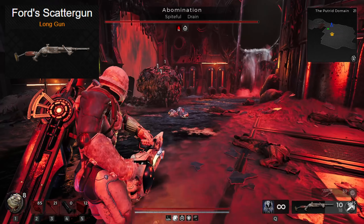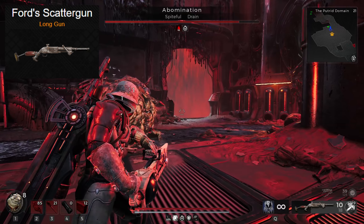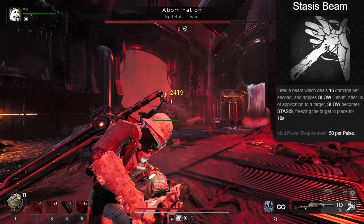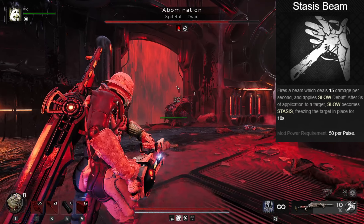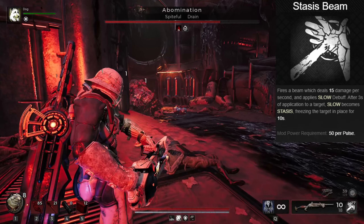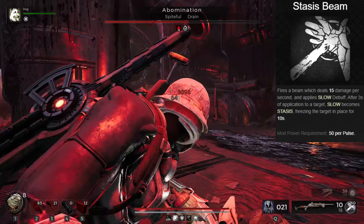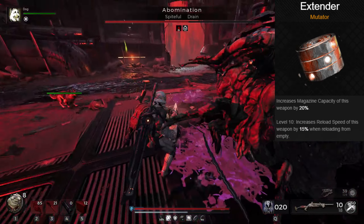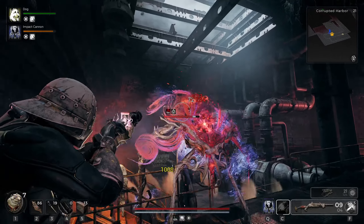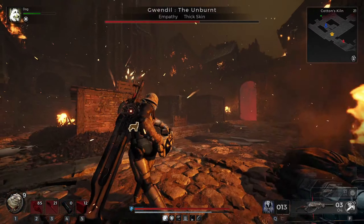For the main weapon, I run Ford's Scattergun for excellent impact, knocking enemies away if they get too close — a fun and solid weapon for controlling battle. Equip the Stasis Beam mod to apply slow to bosses and completely freeze regular enemies. This works on elites and makes tough encounters a joke, freezing them — sometimes even in midair — for 10 seconds, and it charges up quickly. Use the Extender mutator so the shotgun needs reloading less. This setup lets you freeze an enemy, pull out the cannon, and easily aim right at their weak spot.